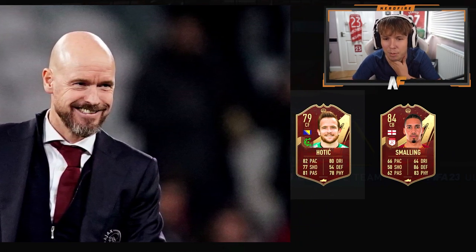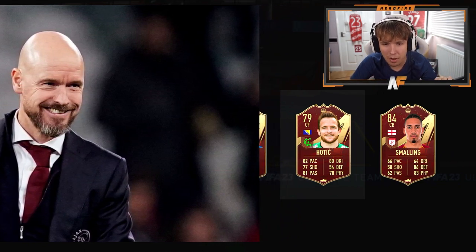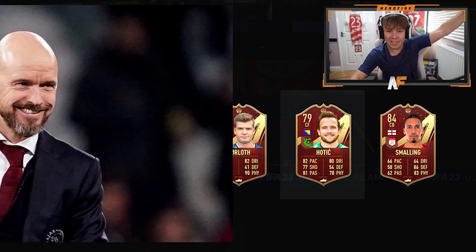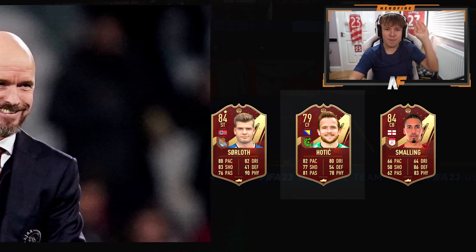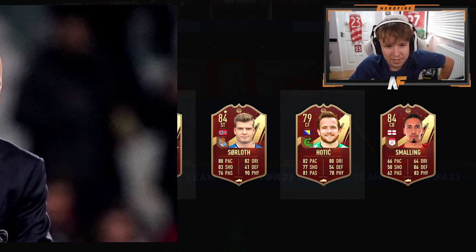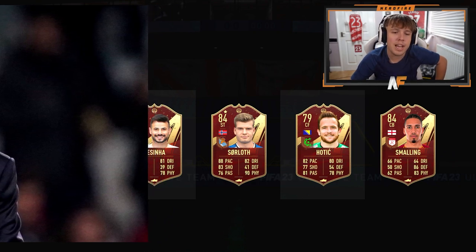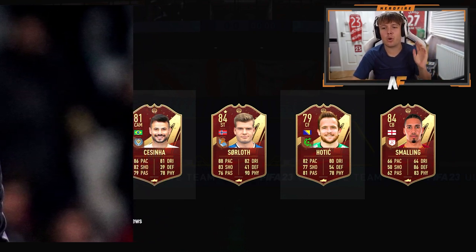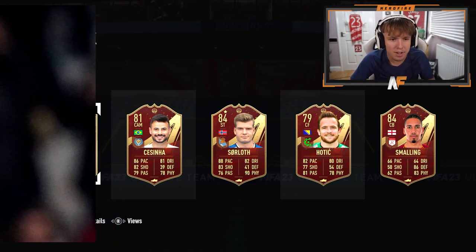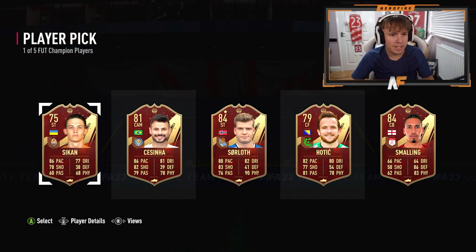Player number three — it's not a dynamic card. We've basically got Haaland from Wish. If we don't have Haaland, we've got Haaland. Player number four — he's okay, five stars. Sow is the one to take so far. I was going to take Smalling but Sow is the final player for player pick number one.